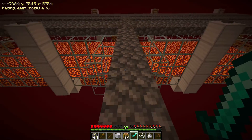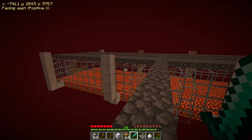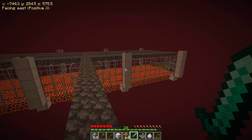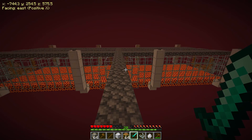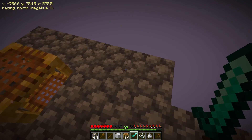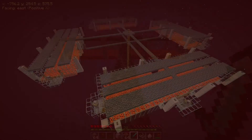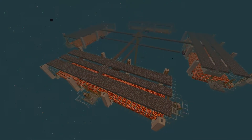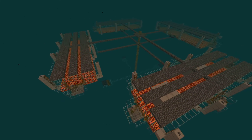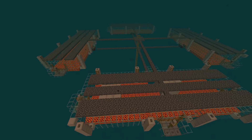So that is the gist of the farm — it is very simple as you can see. You can make it as big as you want, but I would suggest smaller ones and more of them. There would be nothing stopping you putting another one of these in this direction and on all four sides, so you can just stand here waiting for ghasts to spawn in any of the chambers.